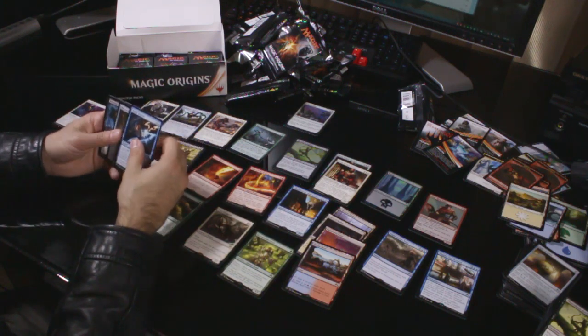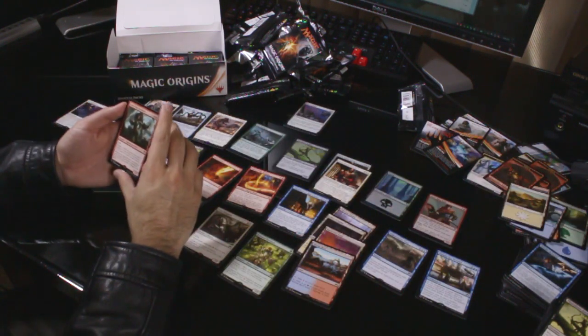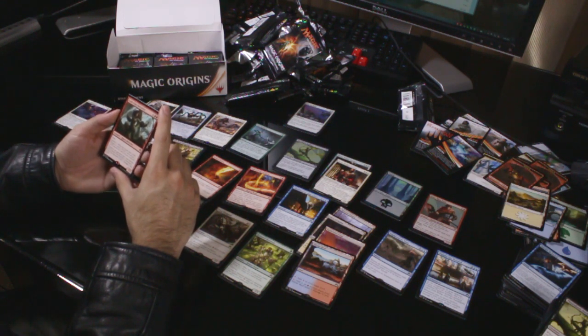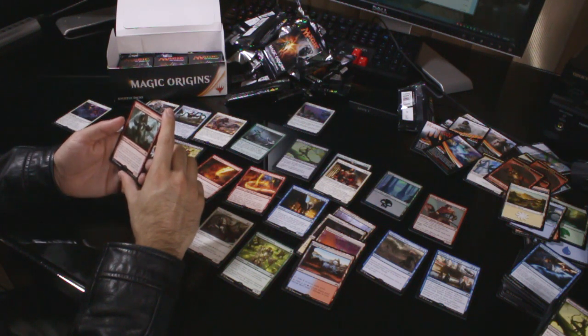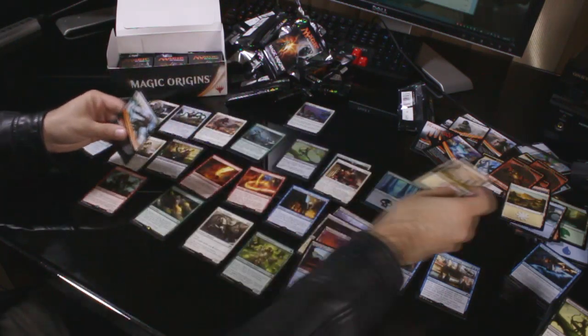Uncommons: Psychic Rebuttal, Chief of the Foundry and Revenant. The rare is Scab-Clan Berserker — two red, one colourless for a 2/2 haste, Renown 1. Whenever an opponent casts a non-creature spell and Scab-Clan Berserker is renowned, it deals 2 damage to that player. Kind of like a mini Ruric Thar in a way. Not bad. Plains, piece of crap.